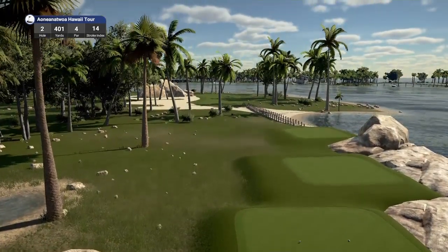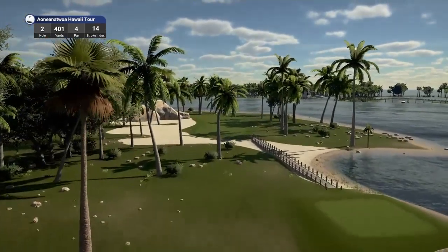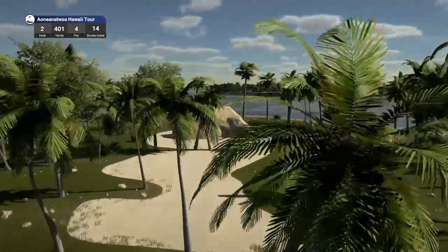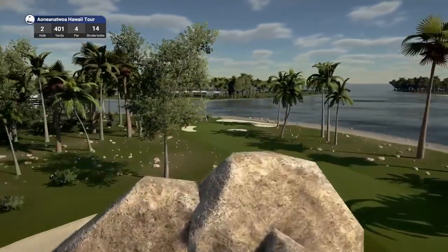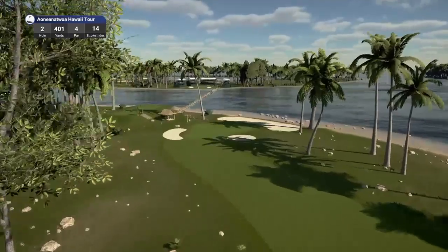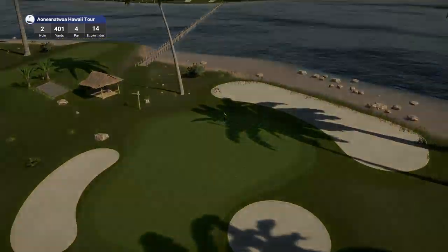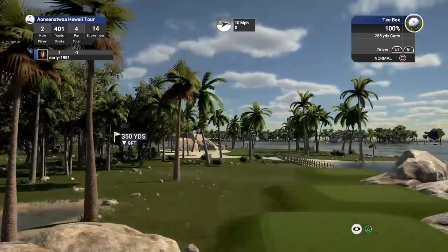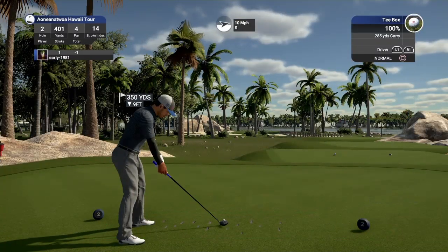That push right is a common theme in my game, guys, and it's normally on my short play when I'm trying to be really accurate. Hole number two — it's another dogleg left, par four, playing 401 yards, stroke index four. What a stunning course this is from the first two holes. Look at that bridge taking us over to the next hole. Colin Mafia is not normally a fantasy course guy, but great to see him venture into the realms of the fantasy course.